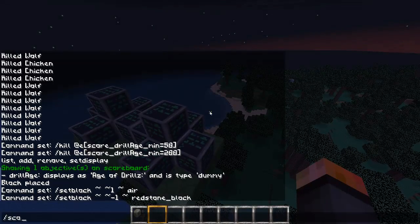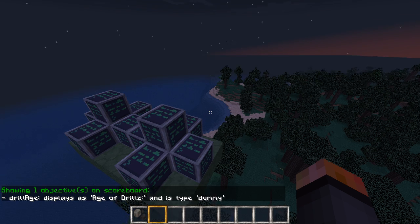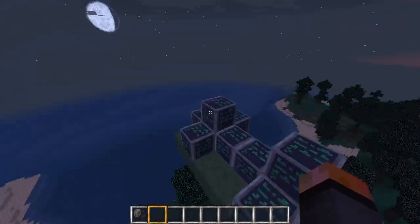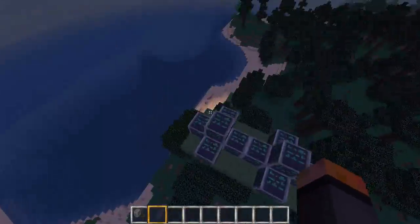We have got one scoreboard objective. Scoreboard objectives list: we have one that's called drill_age — that second bit, 'age of drills', doesn't really matter — and it's the type dummy. That just means it stores a variable not based on anything in the game, but something that only commands can change.